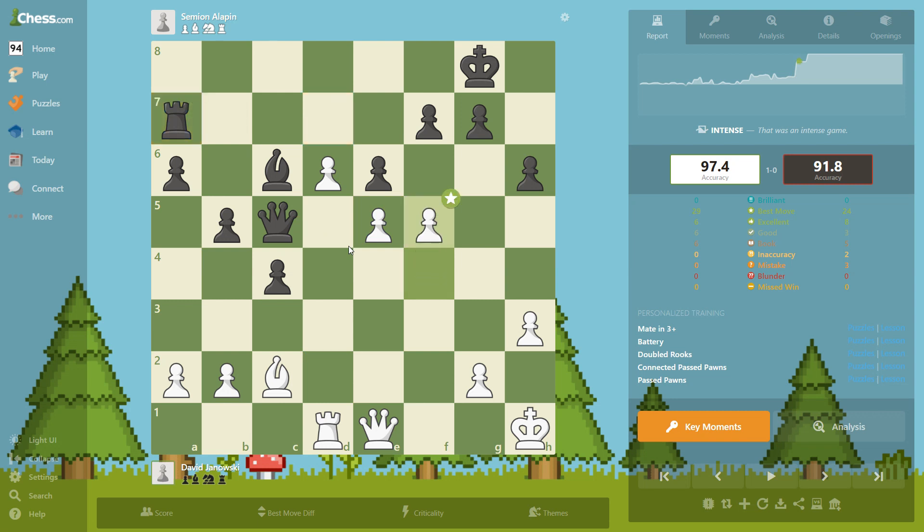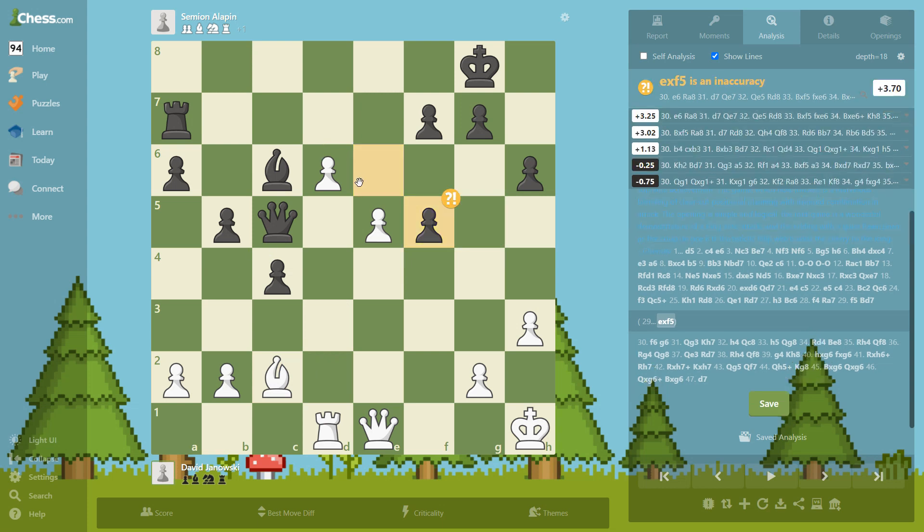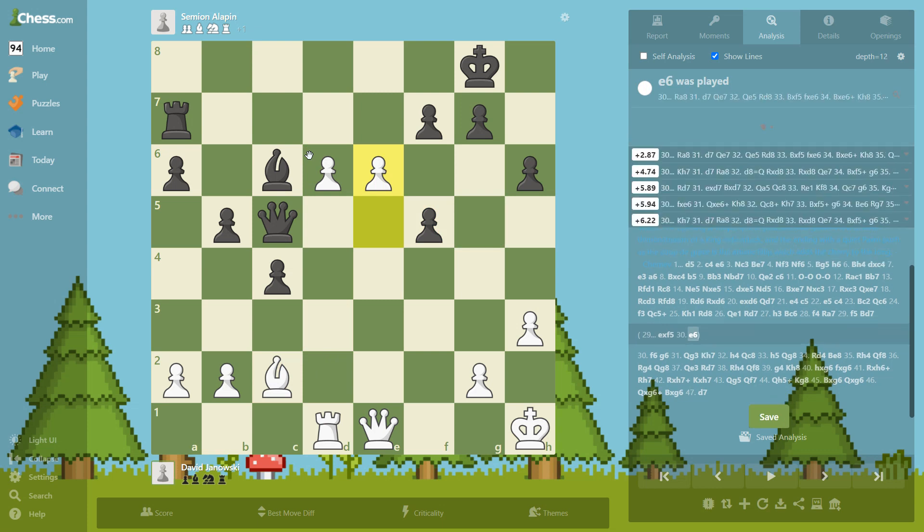The computer says this rook move is a mistake, because we have f5. If the rook had stayed on that square then f5 would probably not be as good, because if he took we want to push this pawn but then this one falls — though maybe we can push here, so it's not entirely clear. Anyway, we're pushing. He plays this move, so let's see: if he takes here, we can play e6 and bishop f5 — e6 looks very attractive.